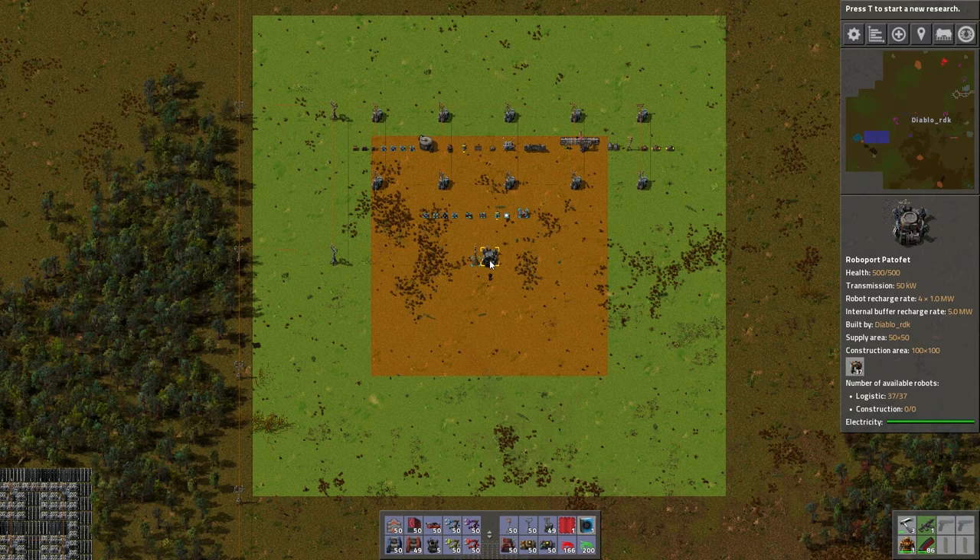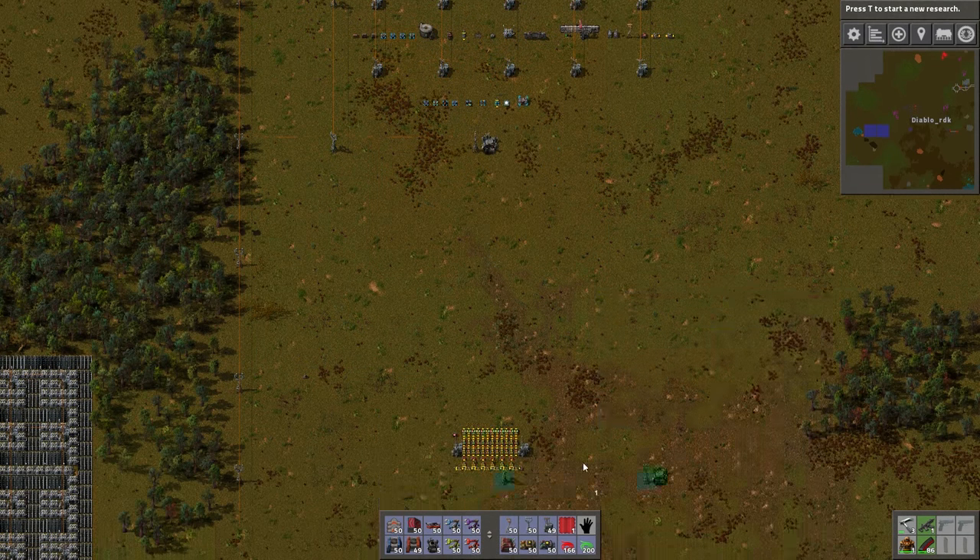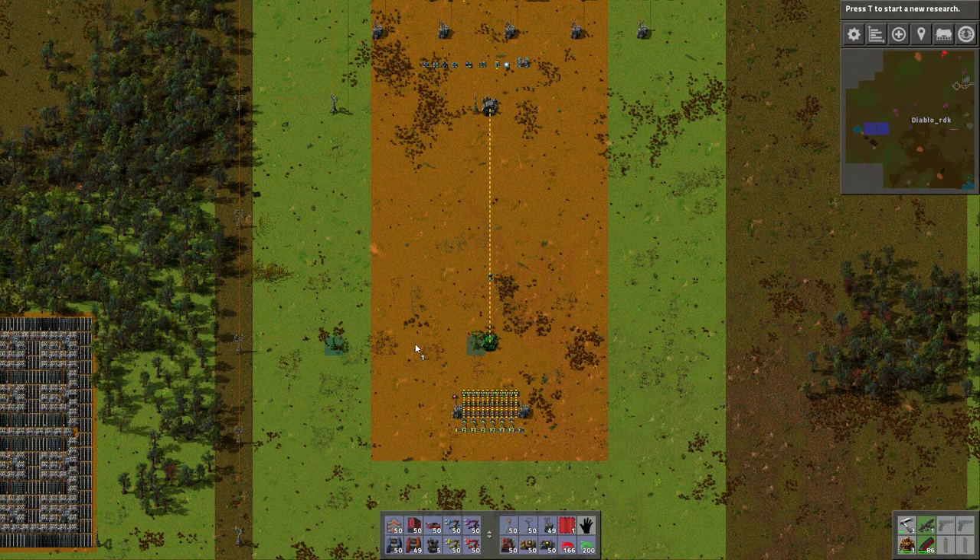If these orange areas are not connected, they will create separate logistical areas that are unaware of each other. For example, if I were to place another roboport here, you can see that the orange dotted line is indicating that the logistic areas are connected. However, if I move it out one space, there is no orange dotted line and these areas are separate and unaware of each other.